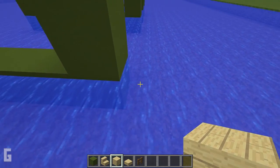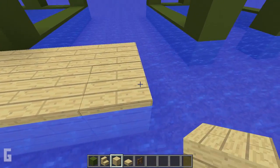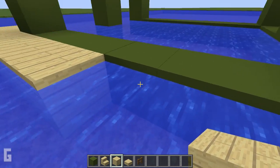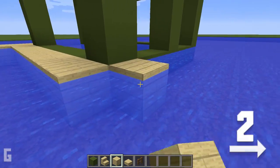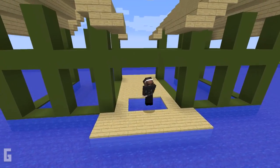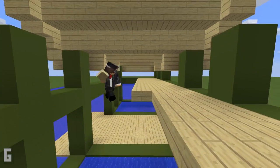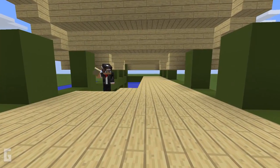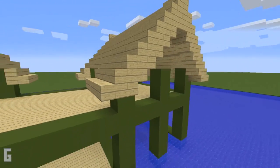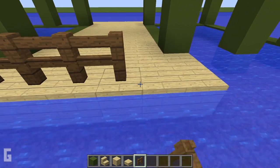This center section will also act as a dock. Extend the floor in two blocks past the house on both the front and back sides, then fill in the rest of the blocks. Next let's work on the second level — use birch slabs and fill in the spaces in between the green concrete blocks. Lastly, add a spruce fence around the top and back edges of both the lower and upper decks.